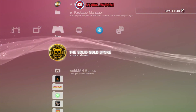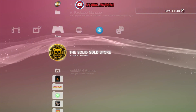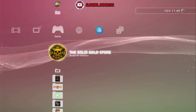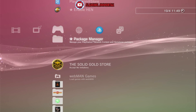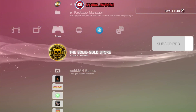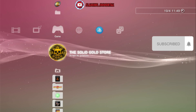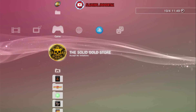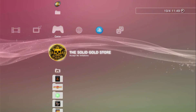That's how to install the Gold Store on your PS3 with HEN. I don't know if it works for custom firmware or higher firmware, so I'm keeping it for HEN for now. I hope this tutorial helped you out. If it did, drop a like and subscribe if you haven't already. I'll see you in the next video — bye for now.